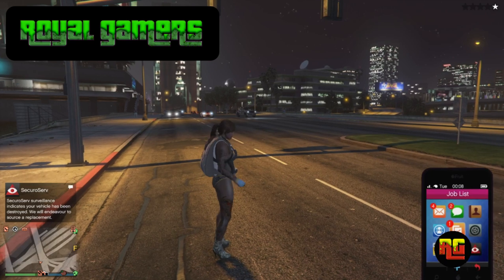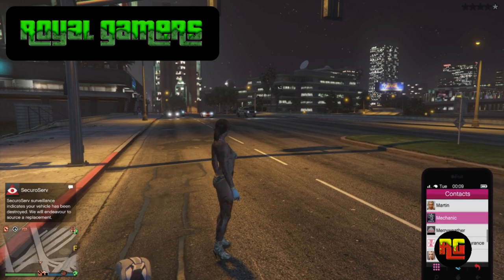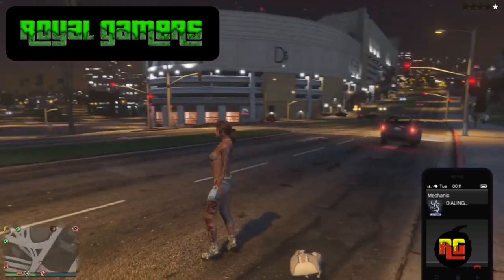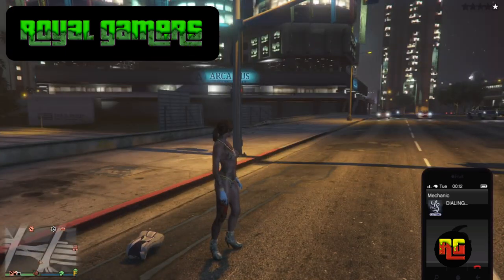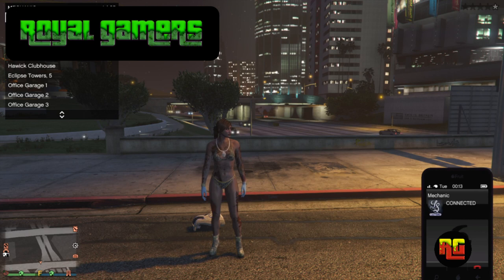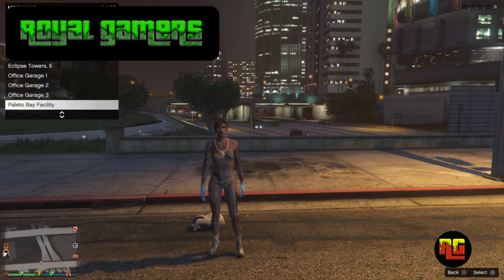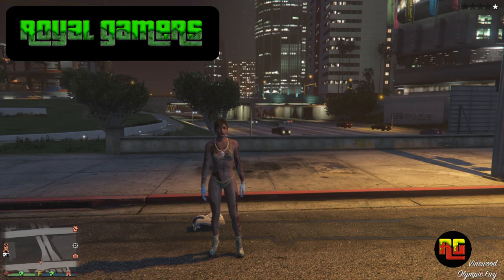When you arrive, land the Buzzard and call the mechanic. Request the car that you want to duplicate — in my case, a Deluxo. Drive it inside your CEO garage and don't press anything after. Just wait.